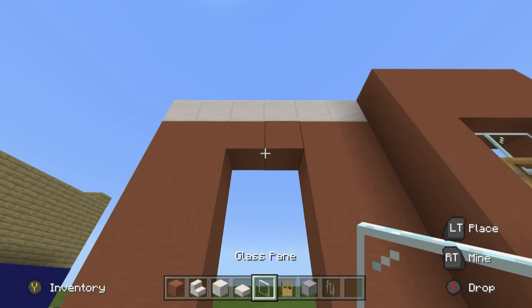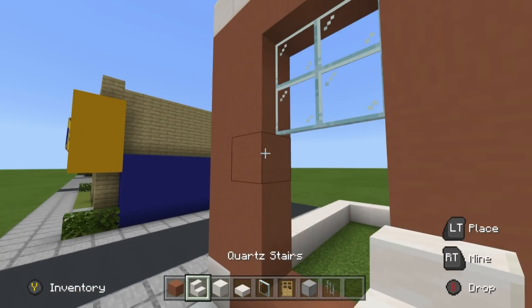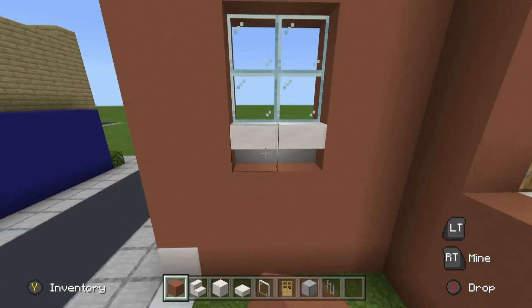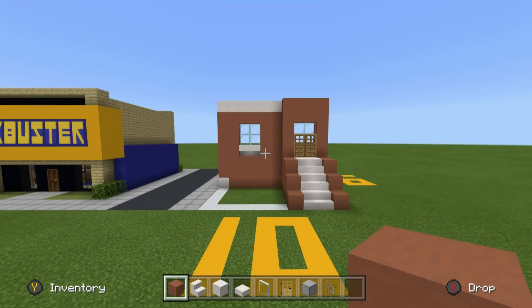Place two rows of glass underneath this, and then a row of upside-down quartz stairs underneath that. You can then fill in the remaining area using terracotta, and you will notice that the window lines up perfectly with the door — that's no mistake.